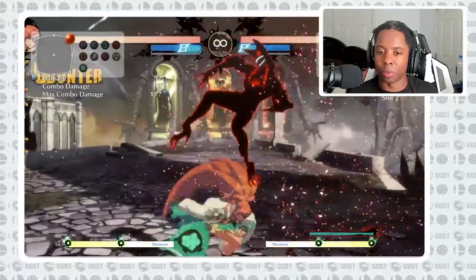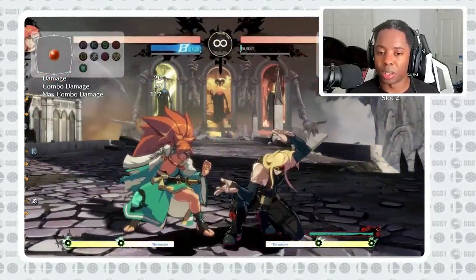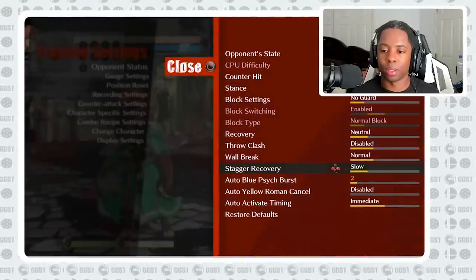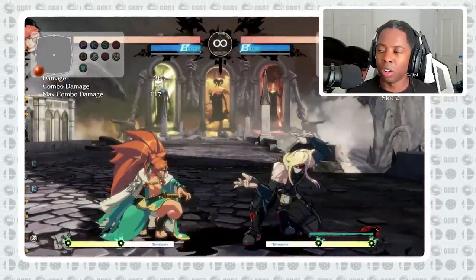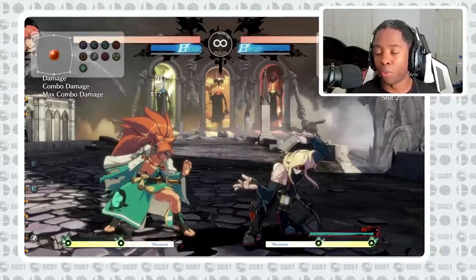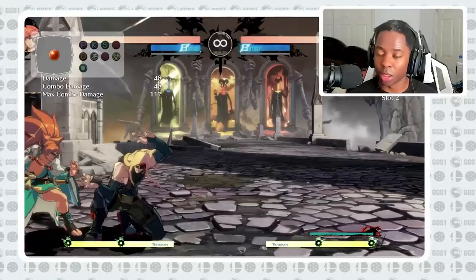In my opinion, this second example is a much much better burst bait than the first one. The difference is where the opponent is when they burst. In this case you get to follow up your offense safely because you can't air tech in this game, unlike old Guilty Gear games — so the opponent will fall to the ground and you're able to keep your offense. Compared to the first situation where they are not airborne, meaning you are giving up your offense to do this.